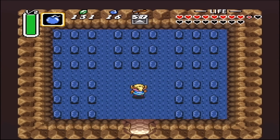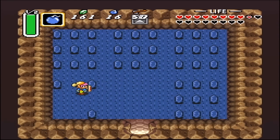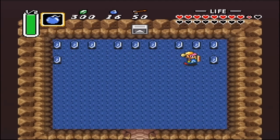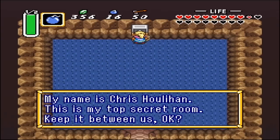Oh yeah, look at all those blue rupees! We got tons and tons of rupees — enough to make us rich. And we are going to receive a message from Chris himself. That is pretty cool to have your own secret room in a video game. The secret message says: 'My name is Chris Houlihan. This is my top secret room. Keep it between us.'